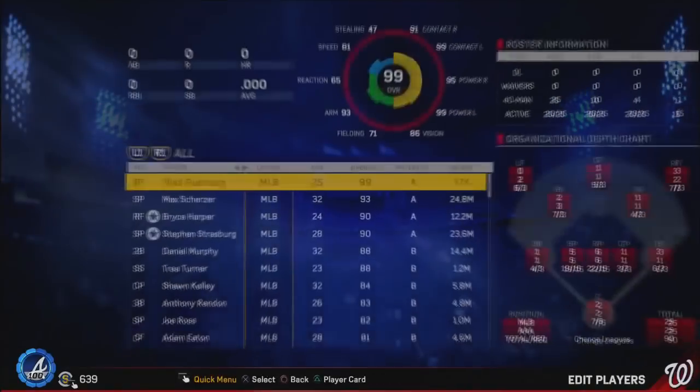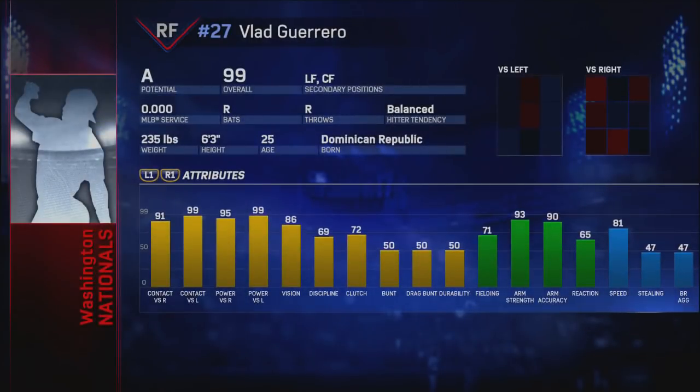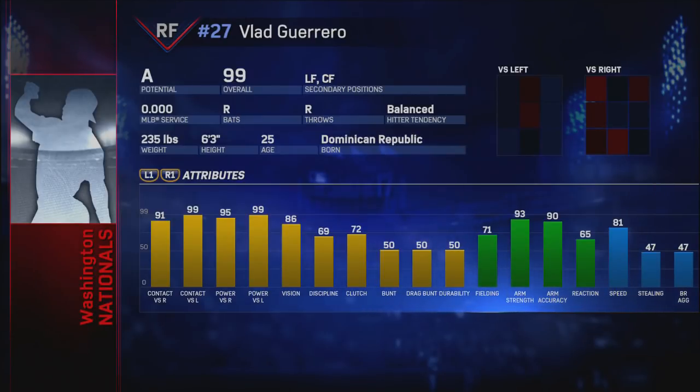With all of these attributes, what does that make Vlad come out to? He is a 99 overall — obviously with those hitting stats and that cannon of an arm to go along with some speed, he had to be a 99 overall. I think especially on the hitting side, this is going to be pretty accurate to what you see in MLB The Show 18. He played with the Expos so he'll be part of the Nationals team this season. He'll also have a card for the Angels that'll be really good. But this is going to be the card worth picking up — I think it'll probably be an all-star version of Vlad.